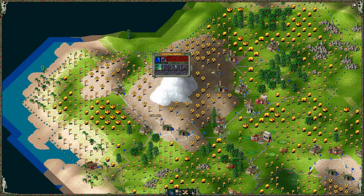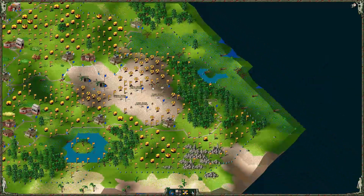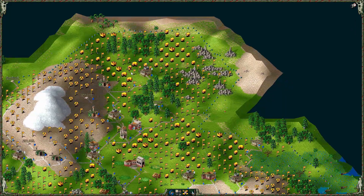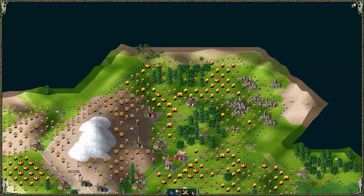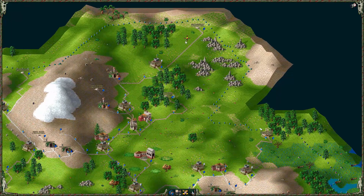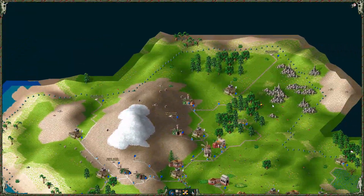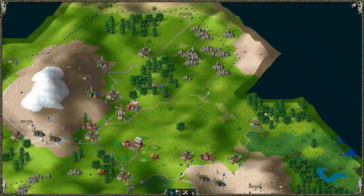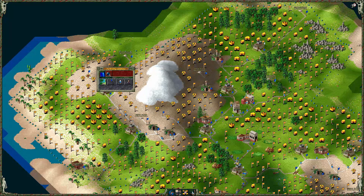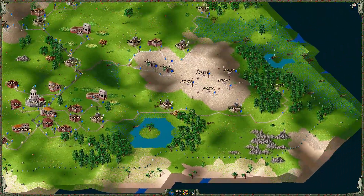We're just going to go straight north from this one. It looks like it's going to be the sea just up here, isn't it? Oh well, I guess we've got to do it, otherwise we'll never know. Expand up that way as well. More granite here. This one's going to be gold — gold in them there hills! Let's hope so. Not found any gold yet.